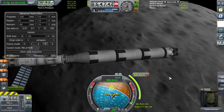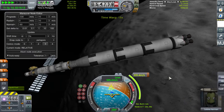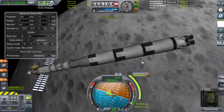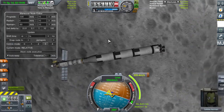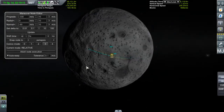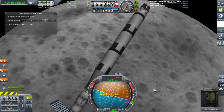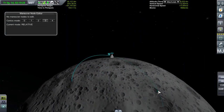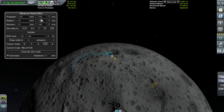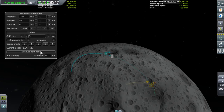J'ai fait ma décélération un peu trop tard. J'étais un peu pris dans le chat. C'est pas grave, on n'a perdu que 5 minutes. On recommence. Un bon switch sans un bon crash, ça n'existe pas. On va ajouter une manœuvre ici, un peu d'accélération, moins de 100 delta-V, et je vais mettre un petit peu de radial pour aller plus loin dans le cratère. Execute next node, c'est parti.